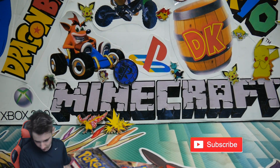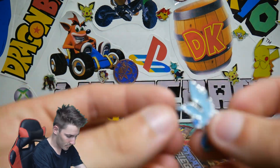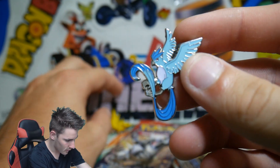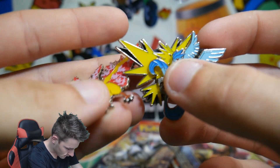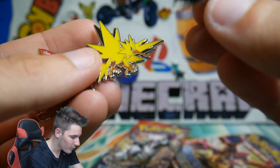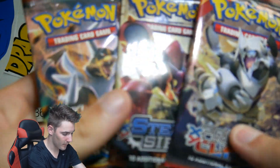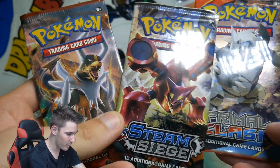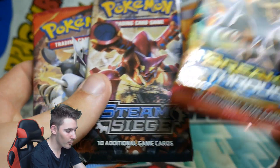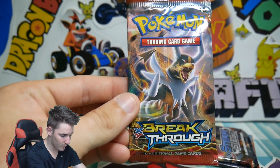Let's get all of that stuff out. Check out this pin, guys — it looks so awesome. I still think I like the Zapdos one, but this one looks like it's had a lot more work put into it. Leave in the comments below which pin you reckon is the greatest out of all three. Now we have three packs — I'm going to go with Breakthrough, Steam Siege, and Primal Clash. We've got to go in different orders for all of them. Our first pack is Breakthrough.